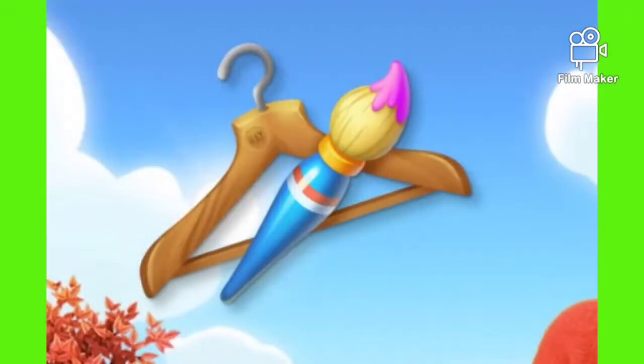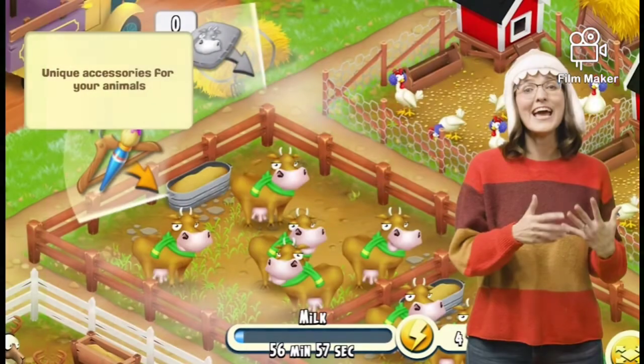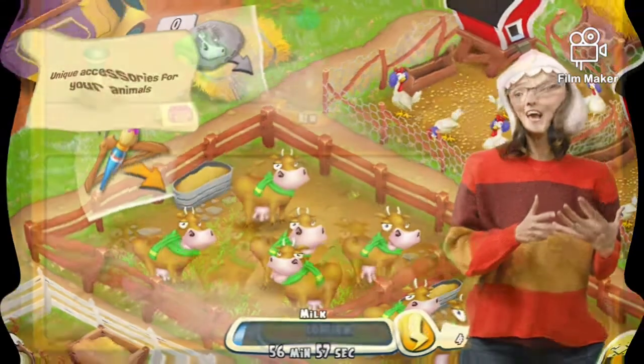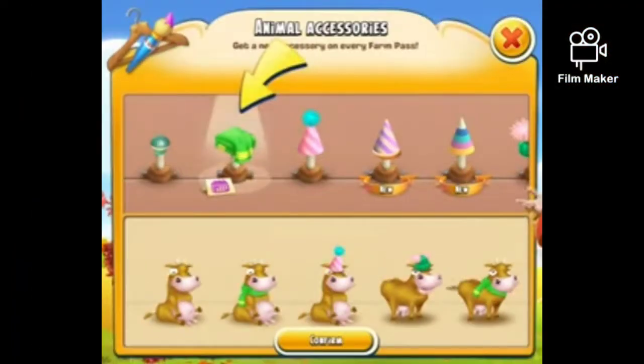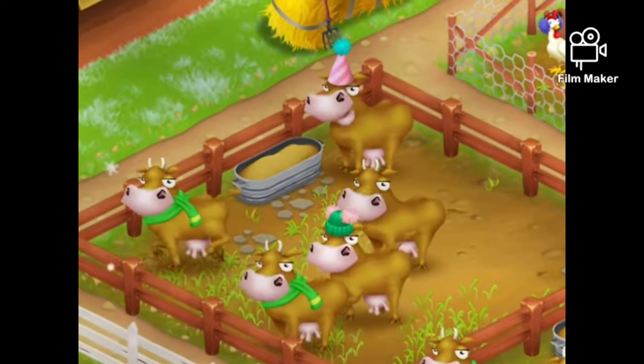To use them, drag this new icon to the animal pen and the hat menu will open. You can put hats on selected animals. Here you can also see season outfits like summer outfit or winter outfit, and choose whatever suits your fancy. Don't forget that an animal can only wear one accessory at a time.